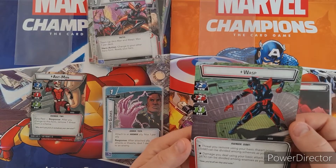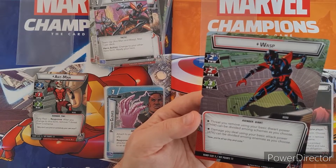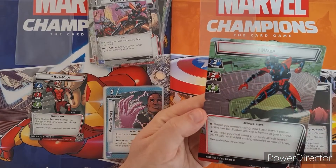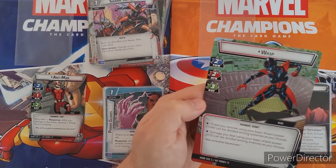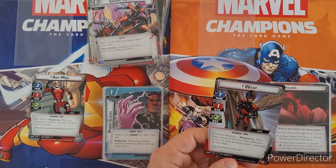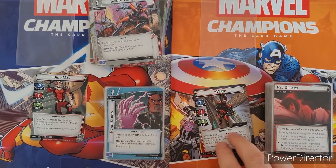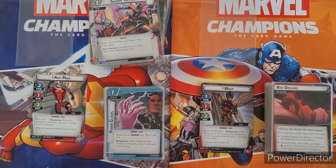On the Wasp hero side she's also very strong in her big form. Her basic thwart power can be divided among as many schemes as you want, and her attack can be divided among enemies or minions — so you could get rid of two minions per turn against Ultron. She has two thwart, two attack, and three defense, which is really strong. In her tiny form, she's small but mighty: after Wasp or an event defeats a minion or side scheme, she deals one damage to the villain, stacking up damage as you go. She plays a bit differently to Ant-Man — he gets his bonus straight away when he flips forms, she does not.